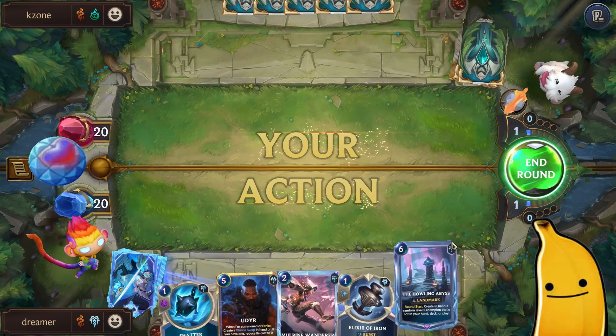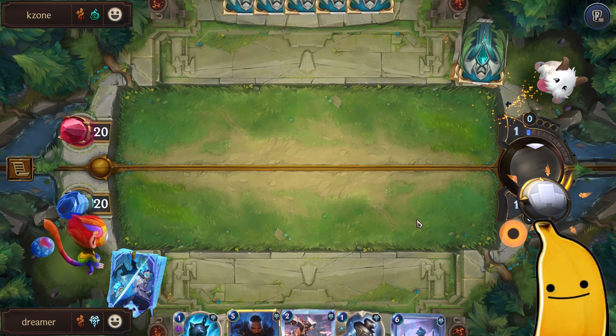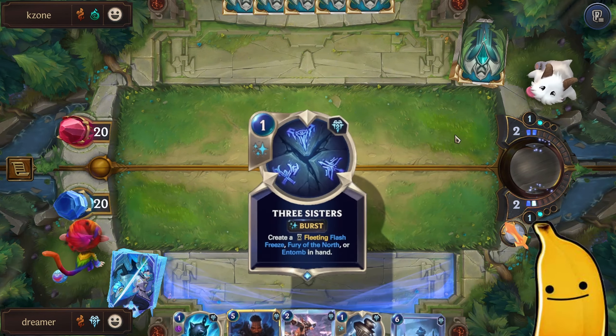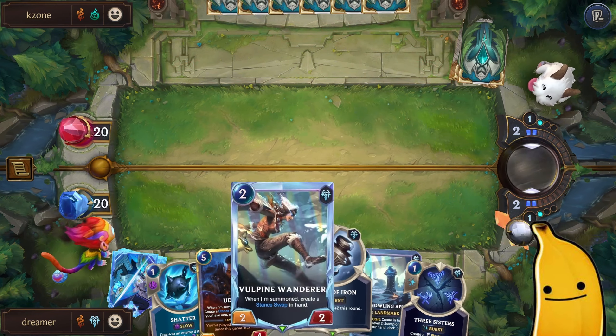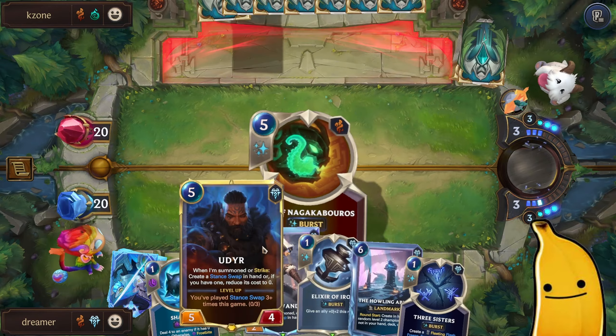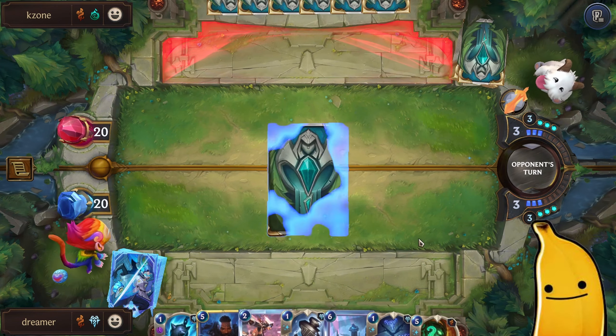Shatter is interesting — that's my win condition you could say. So just give me Aurelion Sol, you know, it's that easy. I should have played this on curve but it is what it is. And more draw, that's fine.